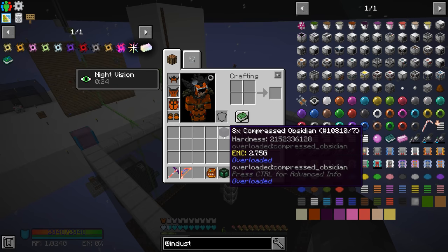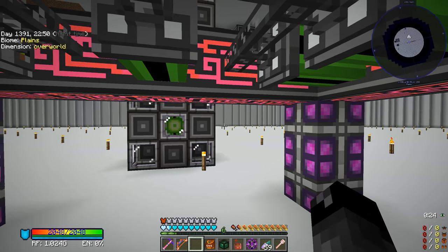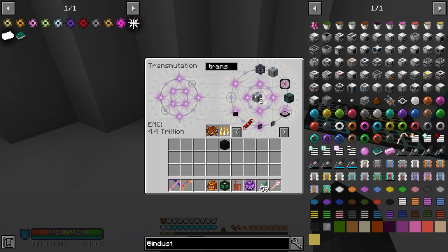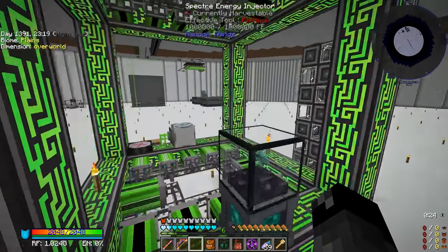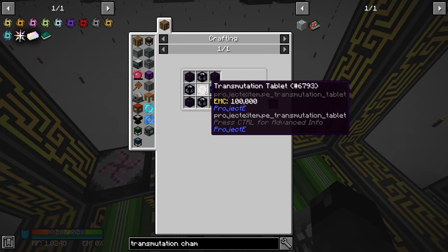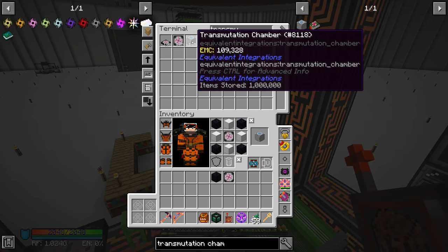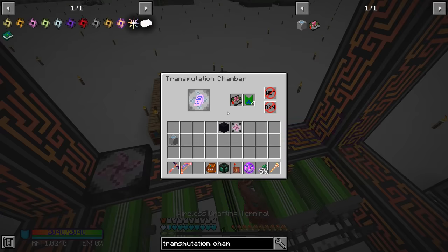First things first — let's get this 8x compressed obsidian animated, put it into a mob imprisonment tool, make ourselves another transmutation chamber, another talisman, link it to ourselves and get things going. Searching for 'transmutation chamber' in the tablet — it has EMC and we never learned it, but it's a fairly easy recipe, so I'll go ahead and make one and put it in. Now we have a million of them learned.